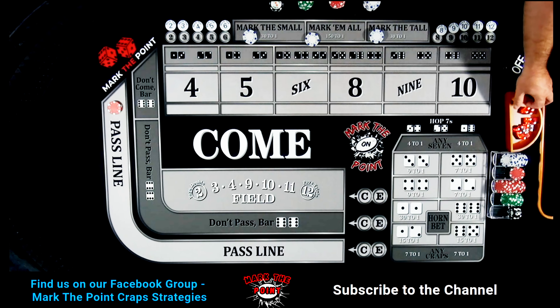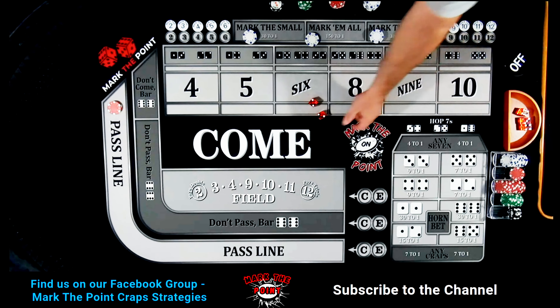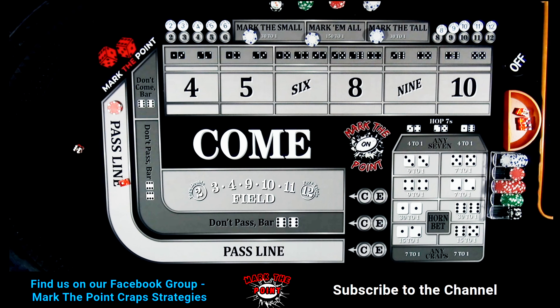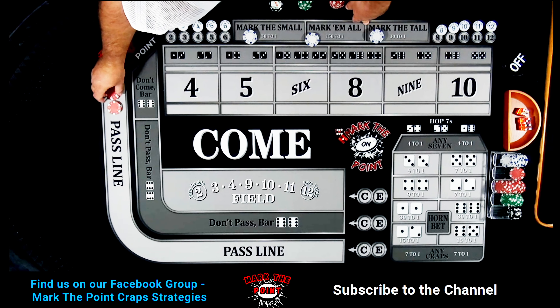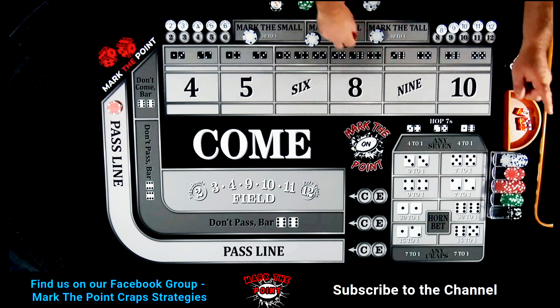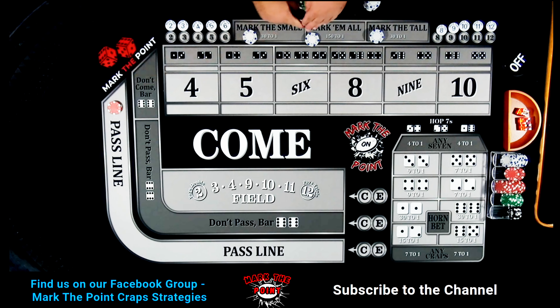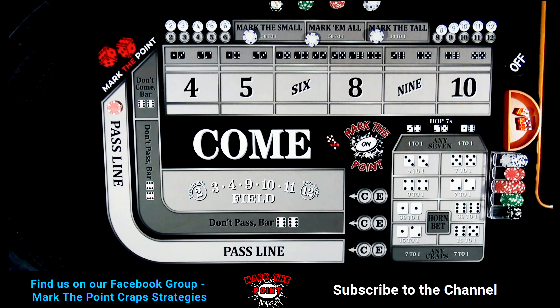New shooter coming out. Six-one, seven — a come-out winner! We lose the $10 ATS but win $15 on the pass line: net of $5. Take the $10 back and the $5 goes to the rack. That's why he likes having the higher pass line — you get a little juice on come-out sevens. We did it again — back-to-back come-out sevens! Net of $5 each time.